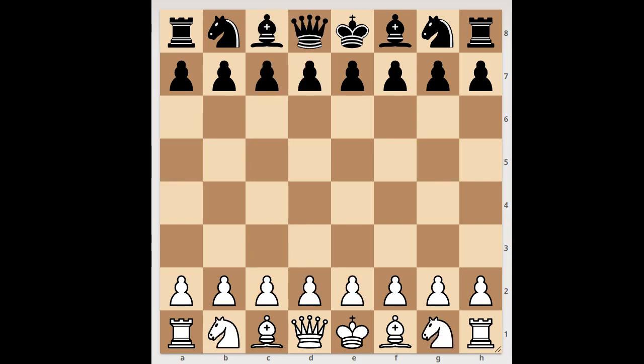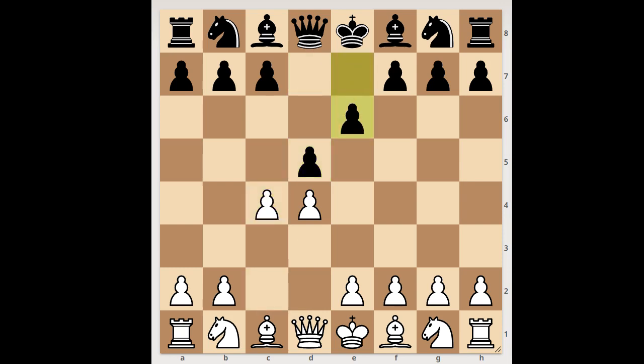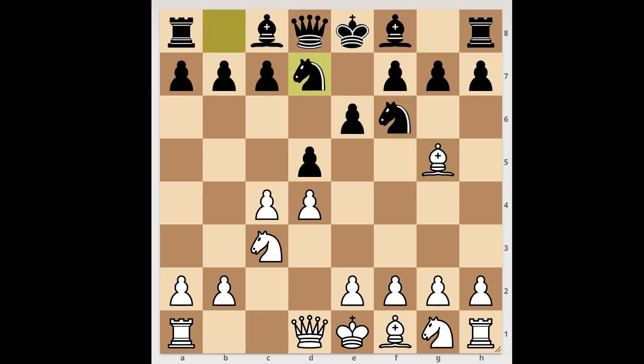Next game: d4, d5 — the Queen's Gambit Declined. Knight to c3, knight to f6, pinning the knight, knight from b to d7. White to move: c takes on d5, e takes on d5, knight takes on d5. Black to move — is black in trouble? What would you do in this position if you had the black pieces? Are you ready to see the move?